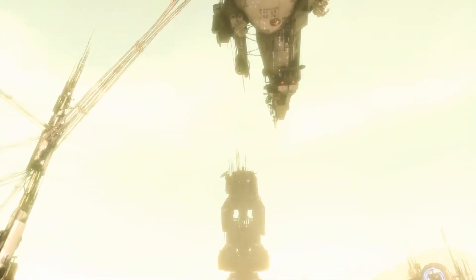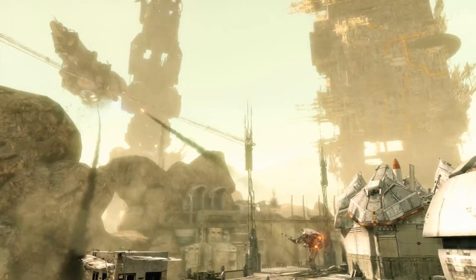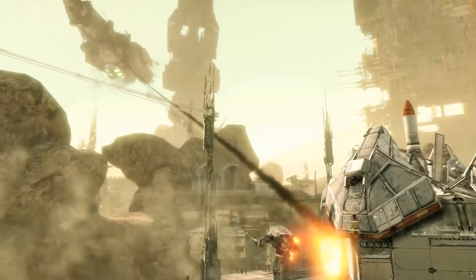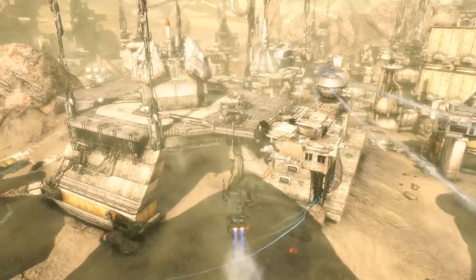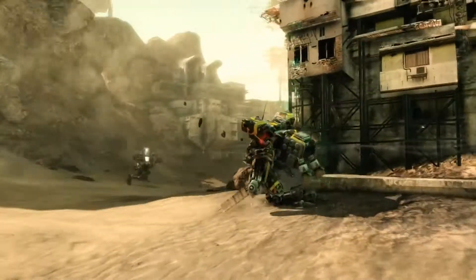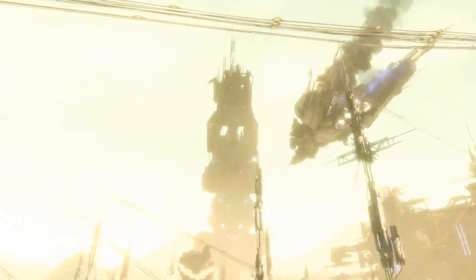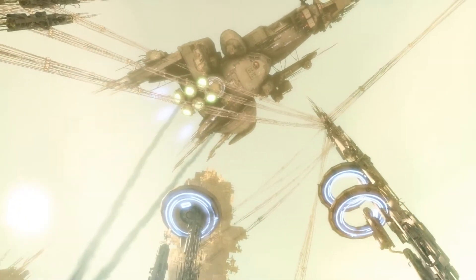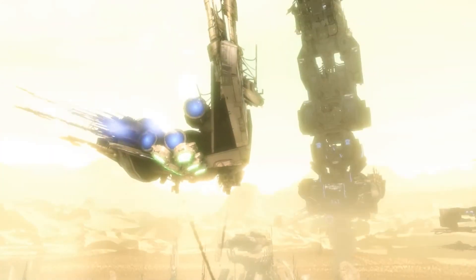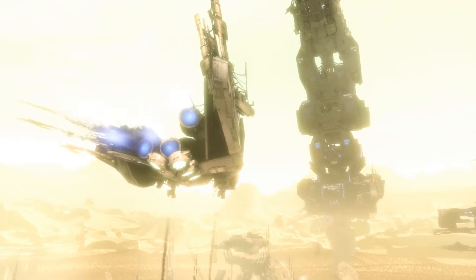Once enough EU is deposited, a battleship will launch, causing the anti-aircraft gun to become active. The team that controls the anti-aircraft gun controls the fate of their opponent's battleship. Control the anti-aircraft gun by standing near it with your teammates to destroy the enemy's battleship, or to ensure that your ship reaches the enemy base. The first team to destroy the enemy base with their battleship will emerge victorious.